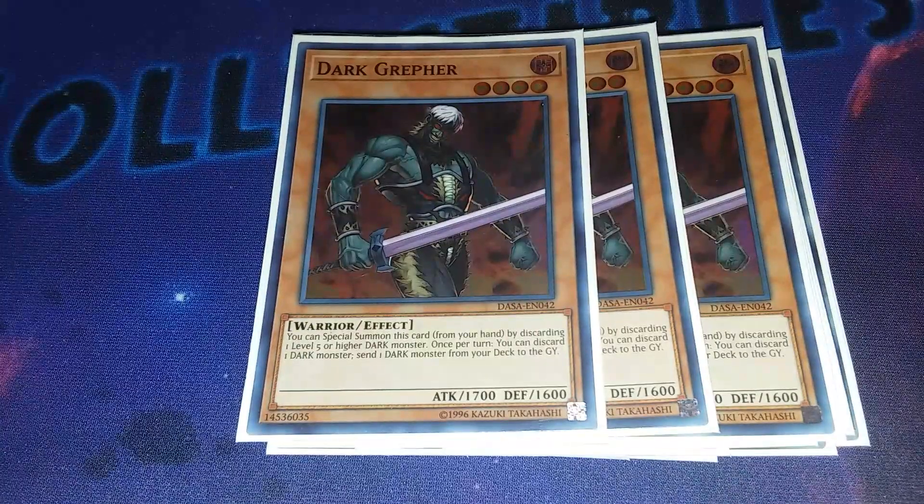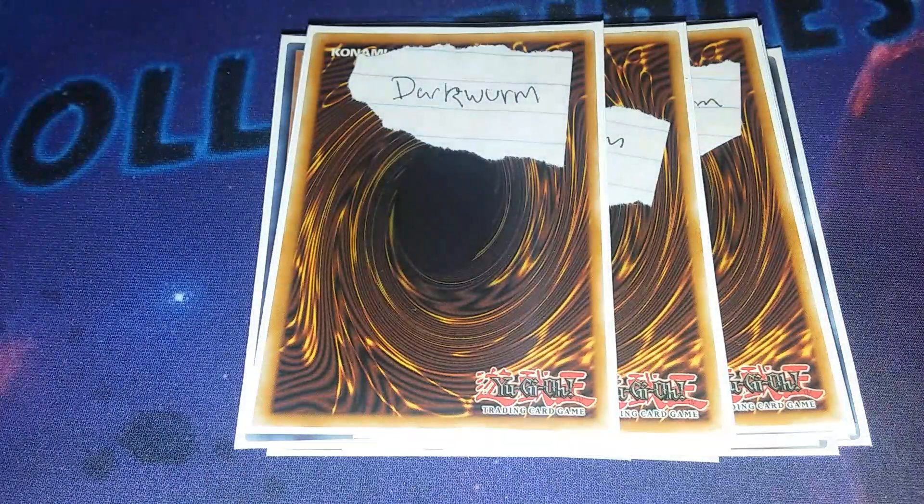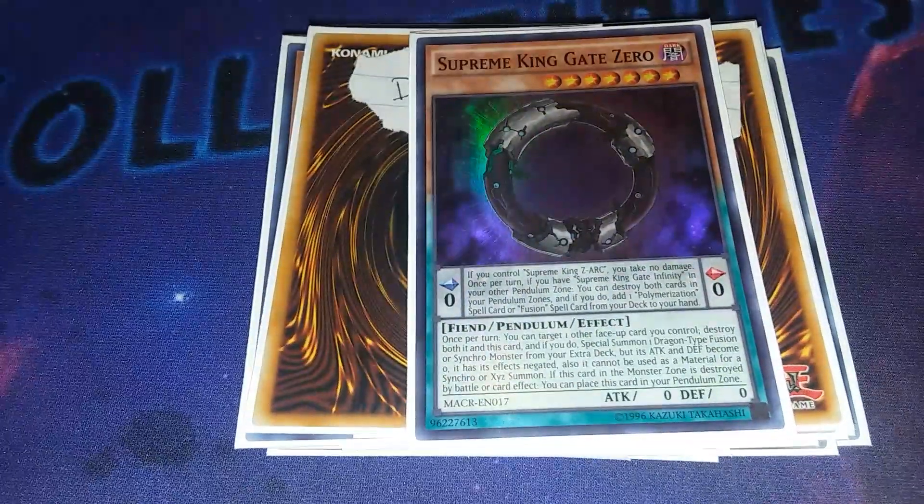Speaking of Dark Worm - unfortunately I have to proxy Dark Worm right now. But still, you send this card to the graveyard, it's a free special summon, and then you can add Gate Zero to your hand. I'm waiting on my secret rares to come in the mail - hopefully I get them tomorrow before I leave. Three Dark Worm, you gotta play it at three. And then one Gate Zero to go with it.